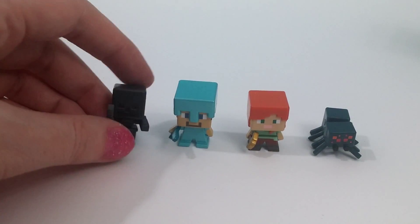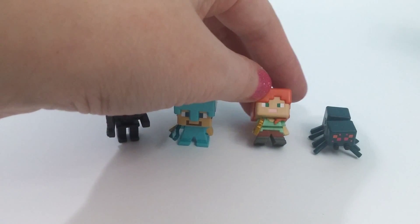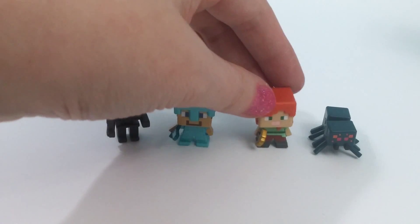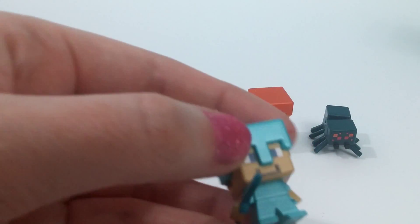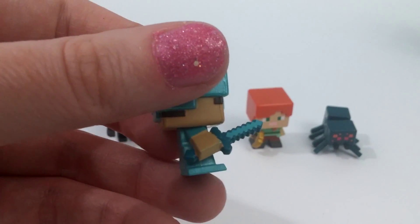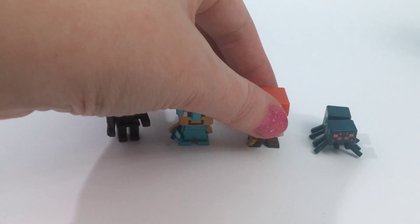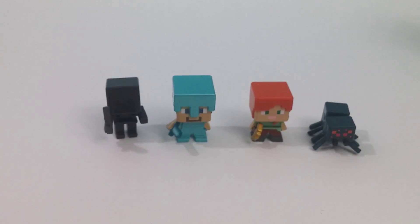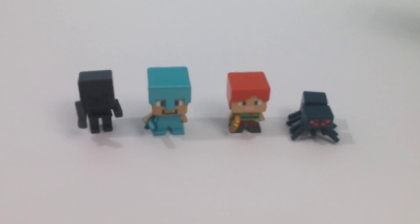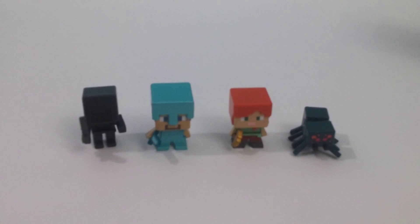These are the four different figures that we got in this opening. Of course I got two more of this little girl — not sure her name. I think my favorite would have to be Steve; I just love that sword detailing. These are so cute. If you liked this video, don't forget to give me a thumbs up and check back again soon for more Minecraft videos and blind boxes. Thanks for watching, I'll see you guys soon — bye bye!